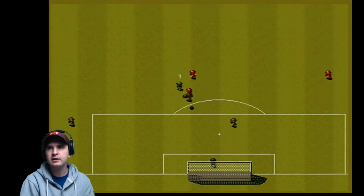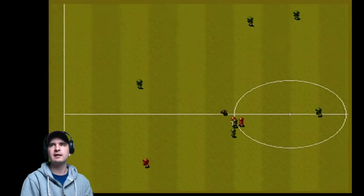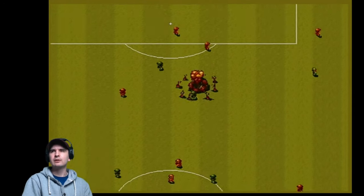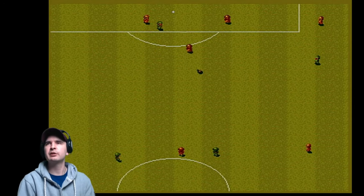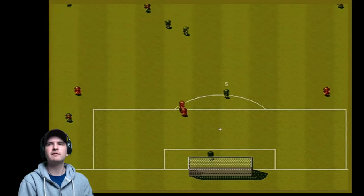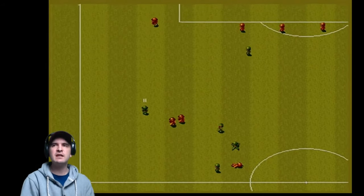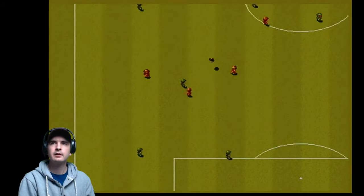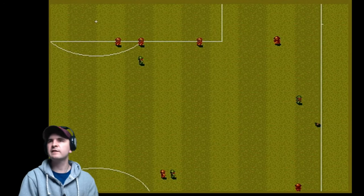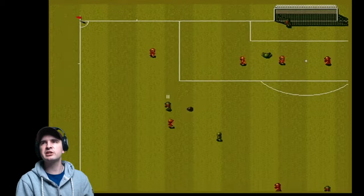That will result in either a free kick or a penalty, depending on where it happened on the pitch. You could lose two, three, maybe even four players in one explosion. It exploded — I don't think anyone died there but the computer got a free kick. These are no longer Sensible Soccer football players, but they are Cannon Fodder soldiers. 22 soldiers start the game. Whether 22 soldiers leave the game is a different matter. Because grenades are not 100% round — they've got the bit on the top with the pin — if that hits the ground it can cause it to change direction because it bobbles, making it very difficult for goalies. A really nice touch to this game.